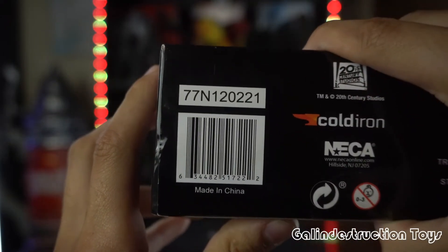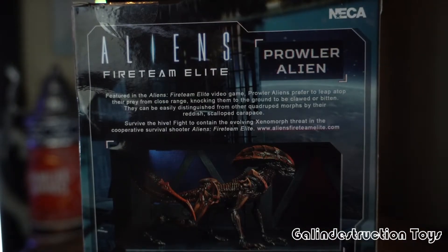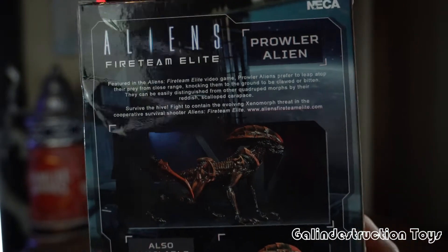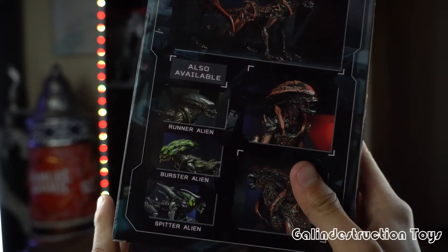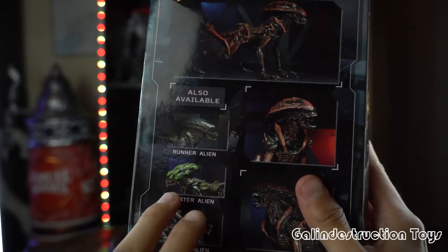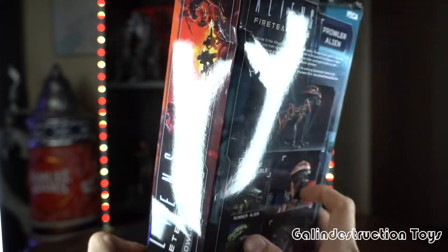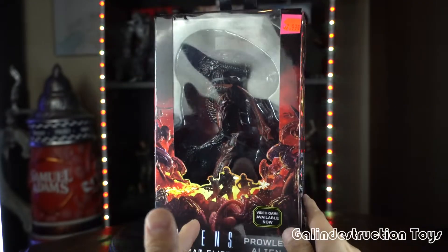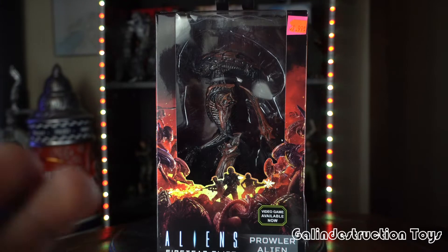There's a barcode on the packaging if you need that, and some read-ups you can pause on. The box also has a picture of the Prowler Alien and shows what's also available. I cannot wait until the Burster and the Spirit Alien come out — they are the main events. I have ordered the Runner Alien; in a previous video I said I wasn't going to get him, but I've decided to drop a review for you guys. That'll probably be in about a week.